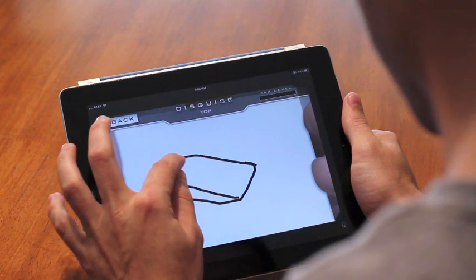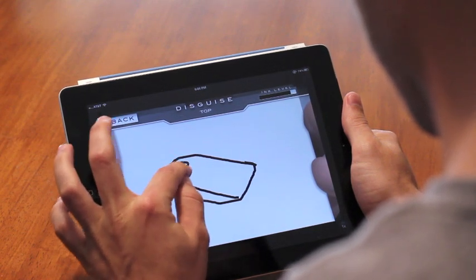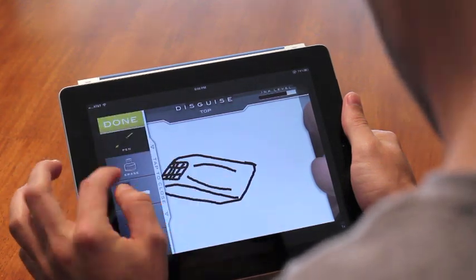Disguise It is a turn-based, competitive drawing game that allows you to stump your friends with only the swipe of a finger. Your opponent will try to hide an image from you by drawing on top of it. Can you see through the disguise?